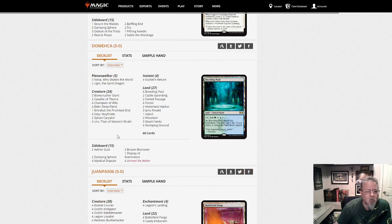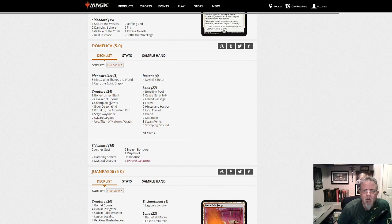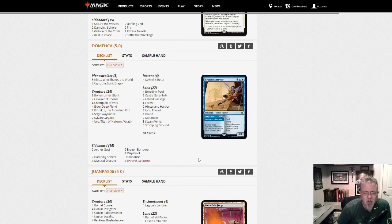Domeka with Elder Deep-Fiend. Is this Temur? Looks like Temur Deep-Fiend. In Standard, when this was a deck, it was thought to be the hardest deck to play in the format. The timing on when and how to emerge Elder Deep-Fiend is always a challenge. If you want a lot of decisions to make in a match, take a look at this deck. Then you get five or six Eldrazi and an Emrakul on top of it, and four Uros.